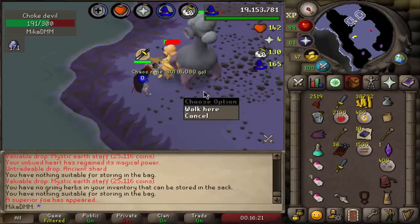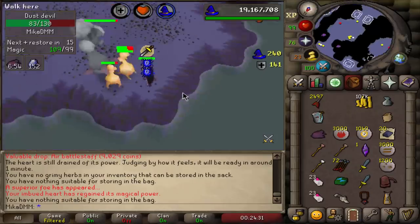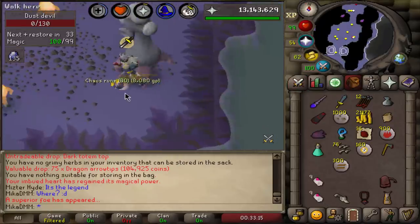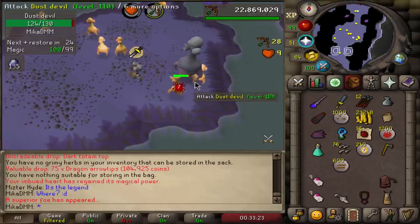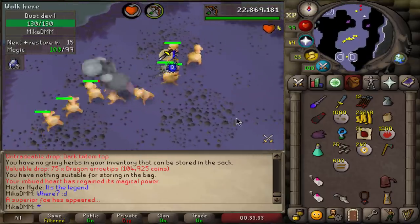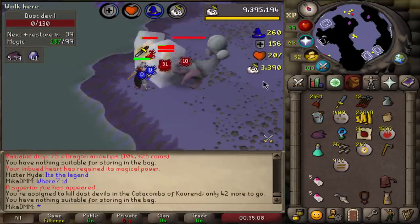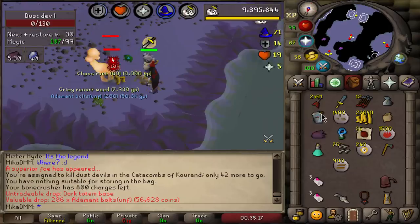Another superior - let's see what we get in this one. There we go, 3000 experience for the totem base. We got ourselves another one - let's see if we can get something from this one. We get the dark totem middle. The third superior of the task - getting pretty lucky with superiors. Since I already got the heart, I guess what we want now is the eternal gem. If I actually do get the eternal gem at some point in this series, I will just make a ring, because the ring never runs out of charges - it's beautiful. I think I already got a dust battle staff, but I haven't gotten a mist battle staff yet. And we just get a dark totem base, which is perfectly fine. I also received 75 dragon arrow tips as a rare drop.